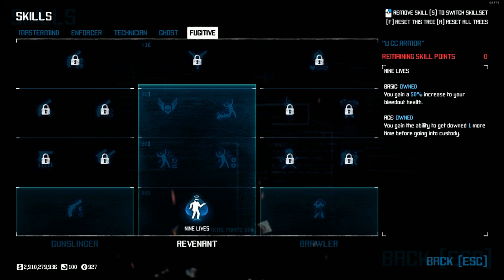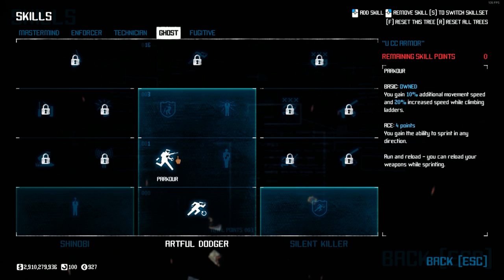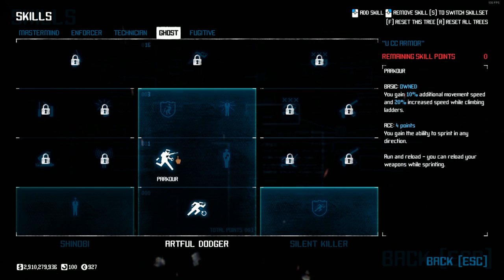With a few skill points I have remaining, I picked up a few quality of life things. If you're playing one down difficulty, you gotta have 9 Lives Aced. In Ghost, I've also picked up Duck and Cover and Parkour Basic — a few speed skills so I'm not slow as molasses, even in armor.